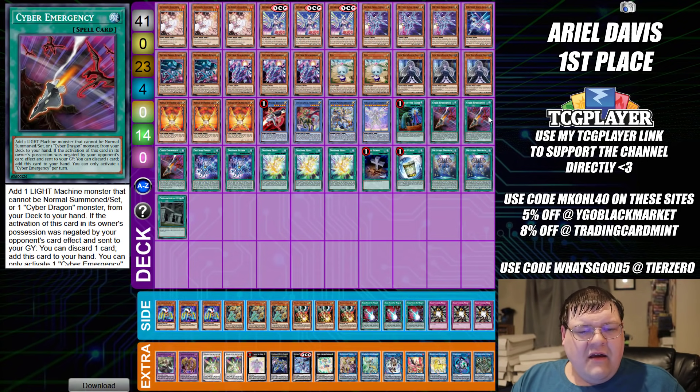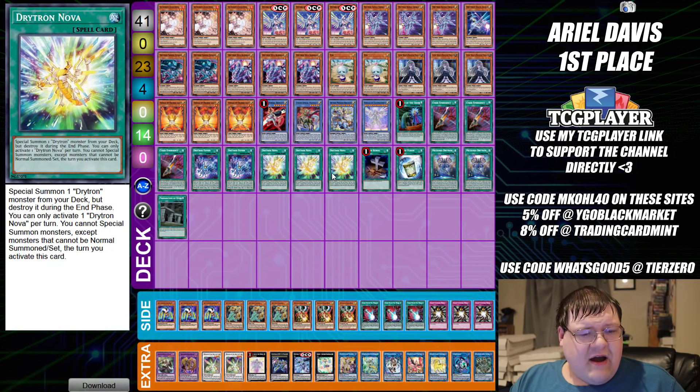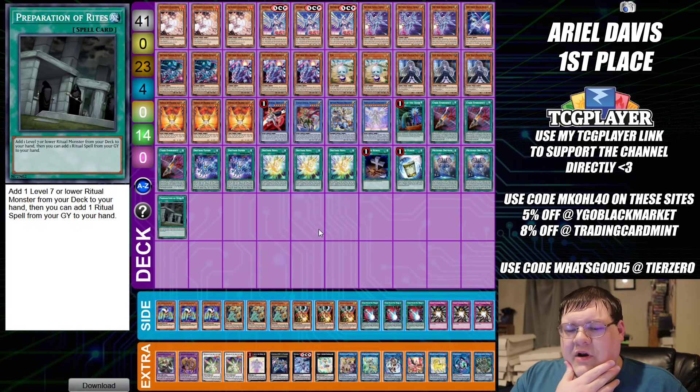Then we have one Called by the Grave, triple copies of Cyber Emergency, two copies of Fafnir, triple copies of Nova, one Foolish Burial, one Instant Fusion, and two copies of Meltdown.